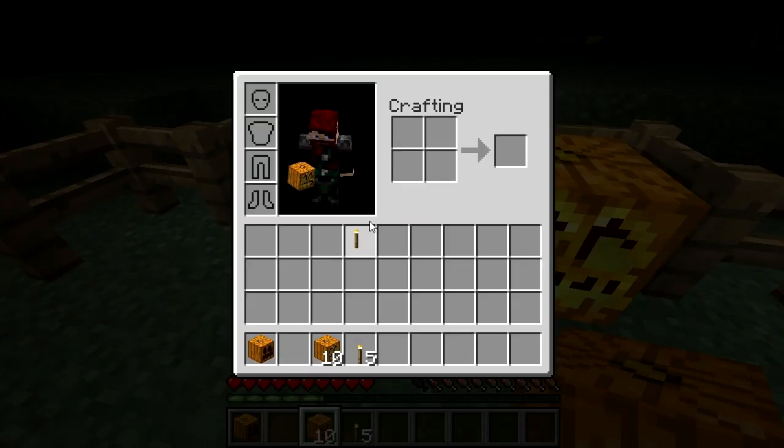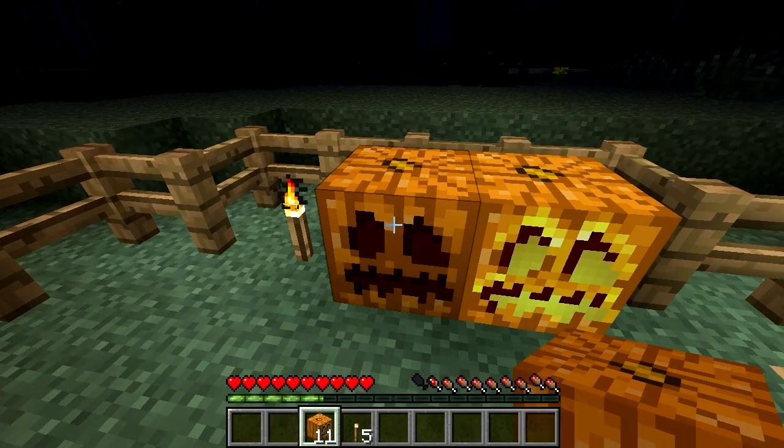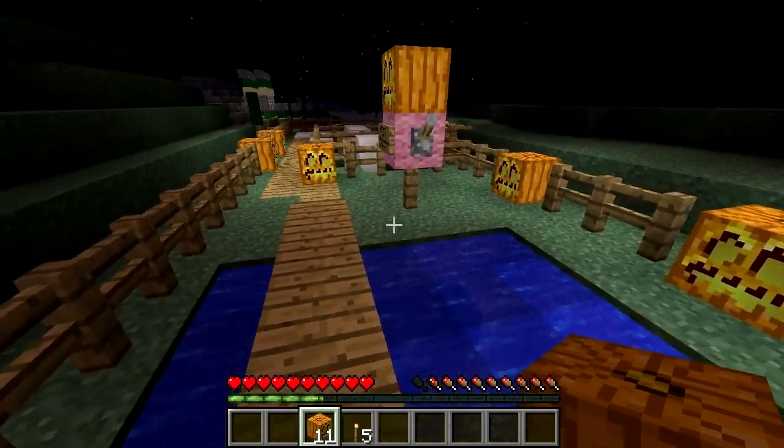Jack-o'-lanterns are blocks in Minecraft that are comprised of a pumpkin and a torch. They give off light and have the useful quality, shared with glowstone and redstone lamps, of being able to light underwater areas.